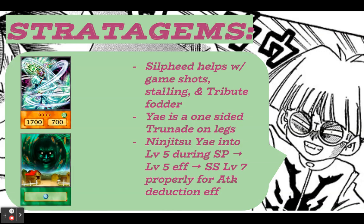Lady Ninja Ye is a one-sided Trunade on legs, which is really dope. She discards your Wind monsters, so if you have those insects sitting in hand, you could discard them, then use Premature Burial or Call of the Haunted. It's pretty nice synergy.